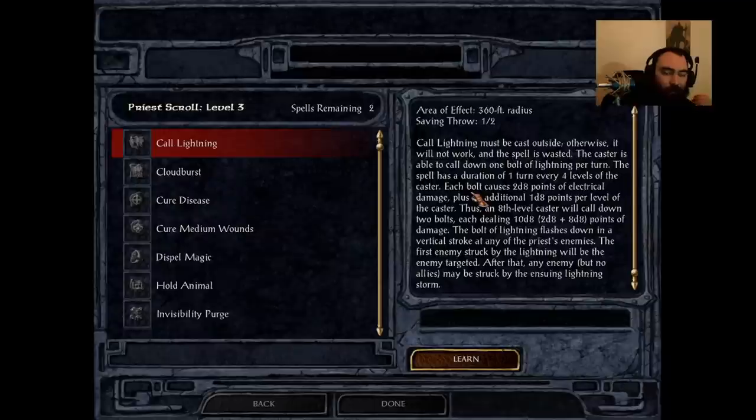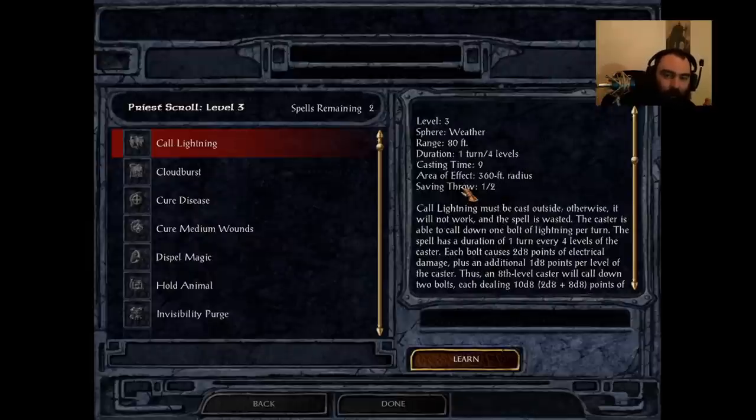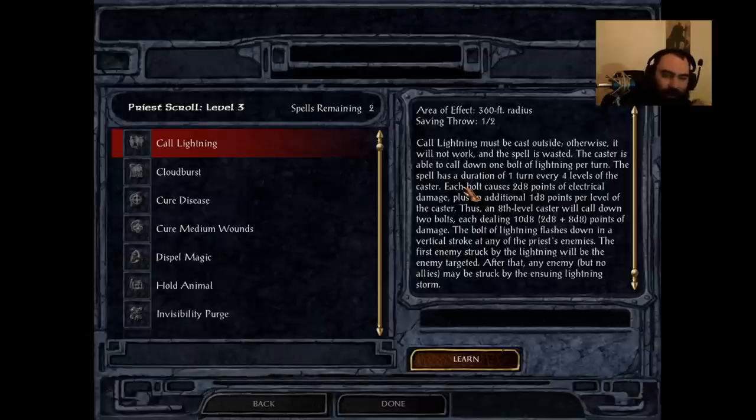Granted, that bolt only comes down once a turn, so in a quick fight you might get just one bolt. But in a fight that lasts more than one turn, like at the bandit camp, you'll get quite a few bolts called down. And you can cast it more than once, so you have bolt after bolt raining from the heavens hitting like an absolute truck. Even when they save it still hits very hard, and when they don't save, this is the only time you ever see a druid permanently kill somebody. I've seen Viconia get hit by a call lightning for over 200 damage — granted, she's taking double damage on Insane difficulty, but that's hilarious. This is available at level 3 and scales up to 20, it doesn't cap like Fireball does for mages.